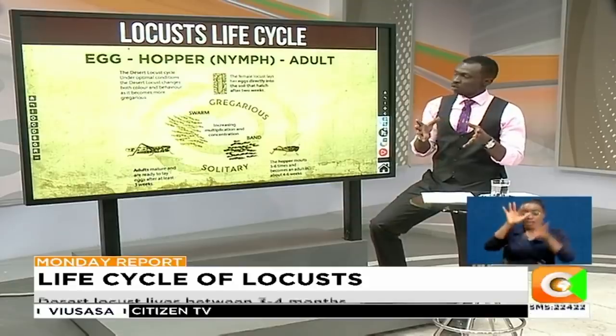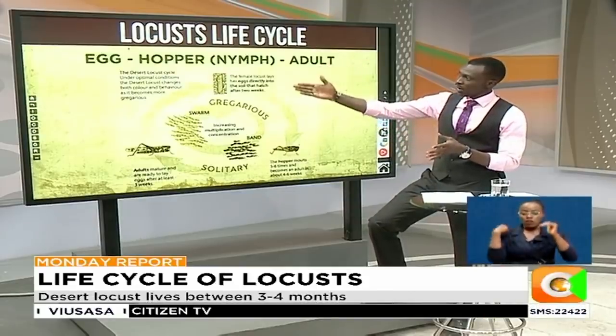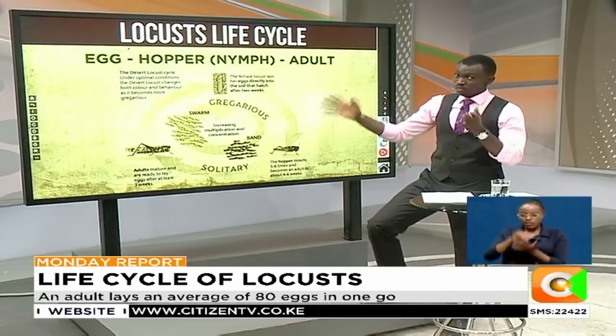There are three essential stages that it goes through: one is the egg, then the hopper, which is also known as the nymph, and the adult. This happens in about three to five months.